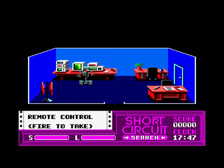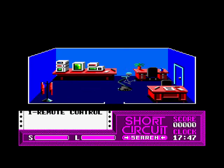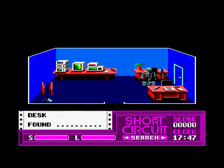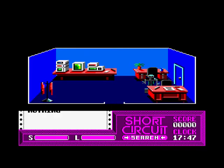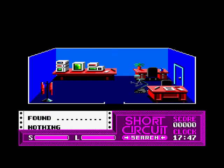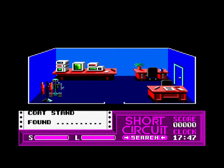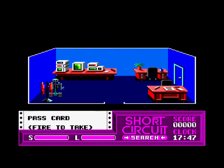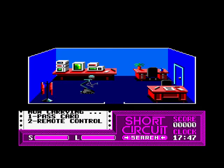God knows what we're going to do with the remote control. What remote control is it? For a telly? I don't know. Searching desk, found nothing. So a lot of the items are like that — you can't find anything. I don't know if you play this game whether it's all in the same place. A passcode stand found nothing. Oh, passcard rather. We've got a passcard and a remote control.